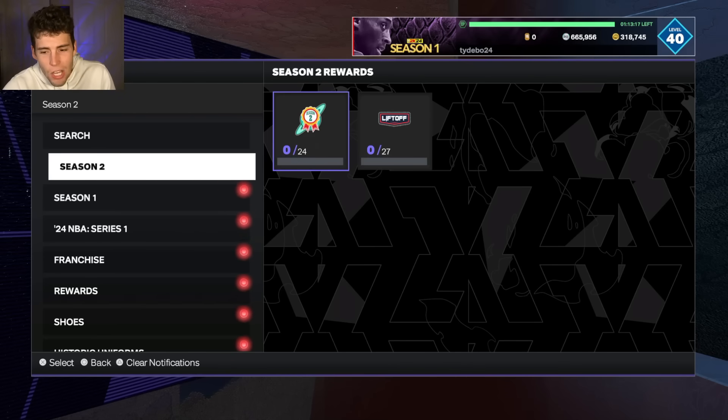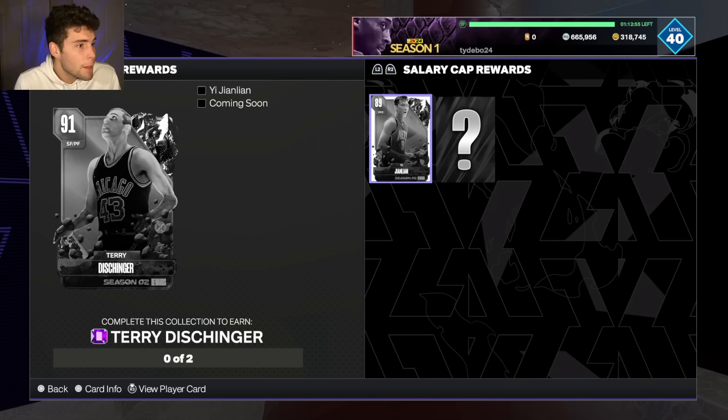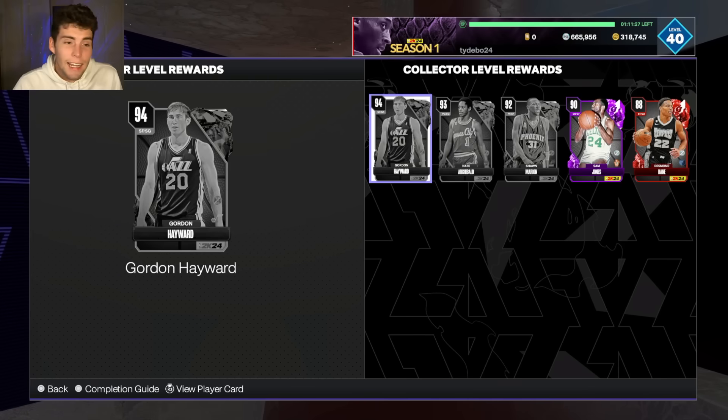Terry has an 85 three-ball, 85 driving dunk, 84 speed, solid defense, and 35 base badges, but his release isn't great. If 2K wants people to grind for Terry at the small forward position, they're going to have to update him — Terry just isn't good enough in MyTeam right now as is.